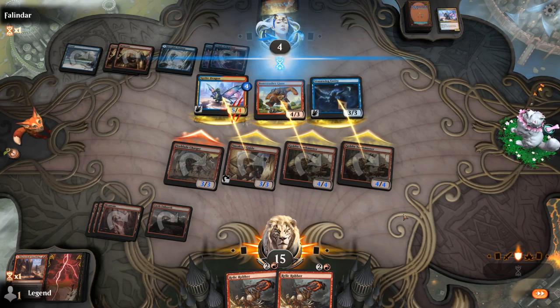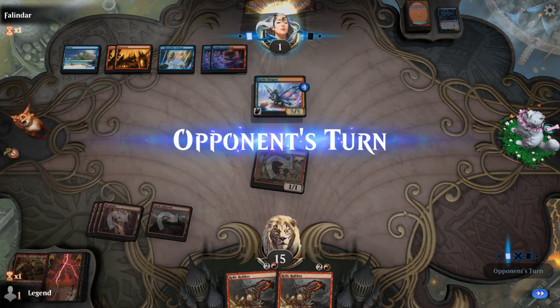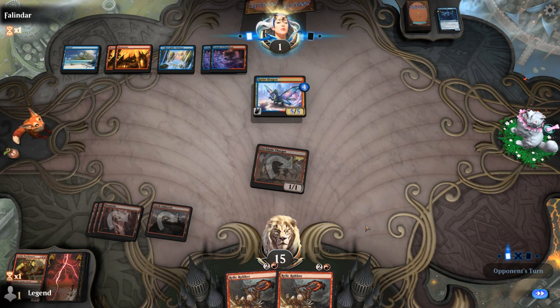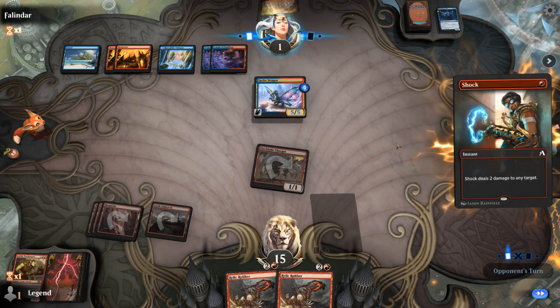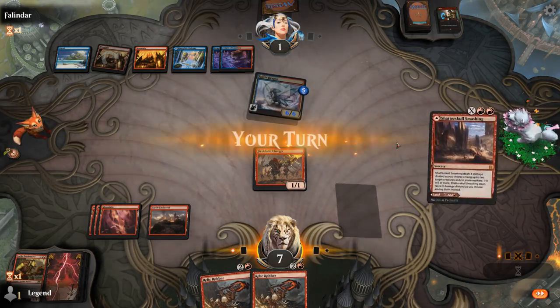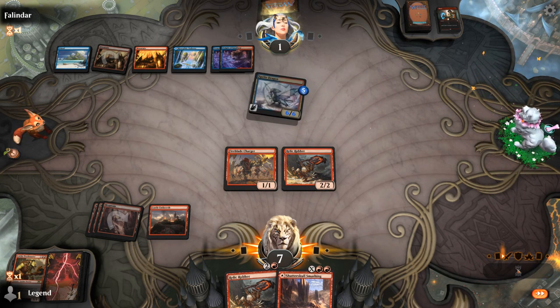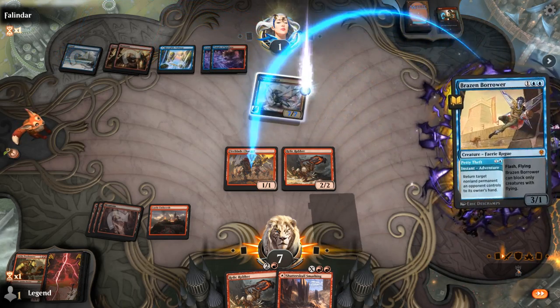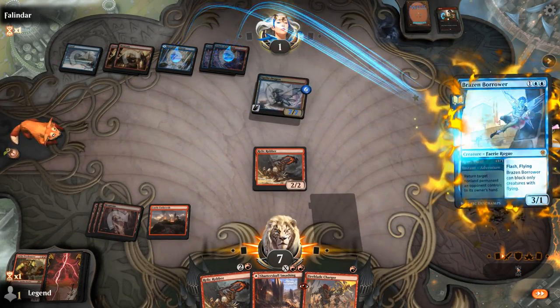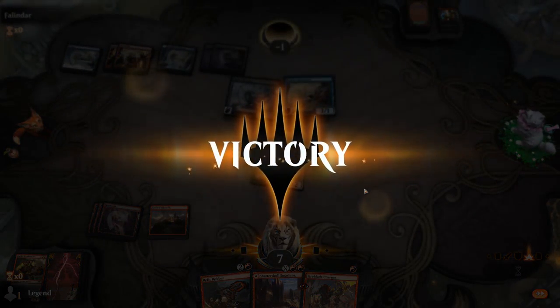Opponent is left with a 5/5 Sprite Dragon; we're left with a 1/1 Fireblade Charger plus some hasty Relic Robbers. They need a blocker that doesn't kill the Charger. They shock us down to 7. But they seem pretty dead here — they actually had a Brazen Borrower, which would have bounced our attacker and let them survive. Good thing the Relic Robber can be blocked by Brazen Borrower, so we win through it. Super close game — the Goblin Party gets the job done.